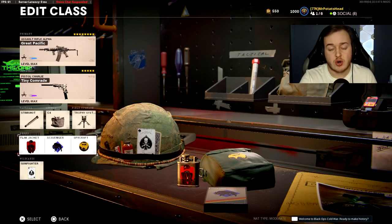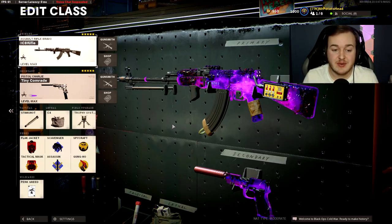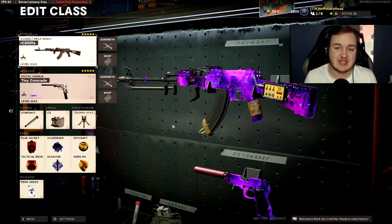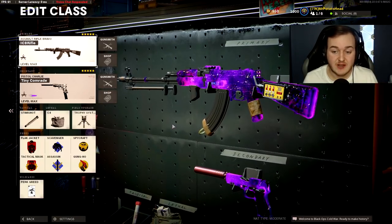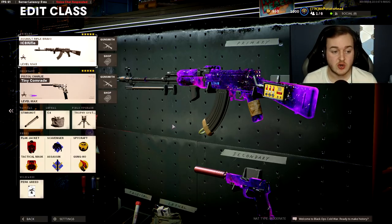Now into our third class setup — the AK-47, which is my baby. I love this gun so much; it's one of my favorites. I'd rank it right behind the AK-74U. This class setup is just a monster. This is the Mastercraft variant you can buy in the store — go buy it immediately because it's super cool.